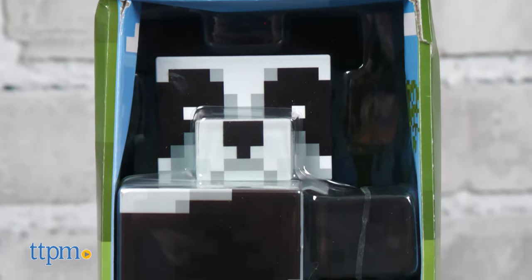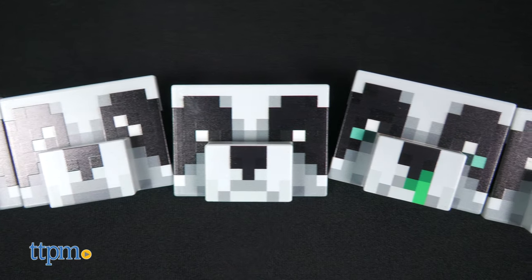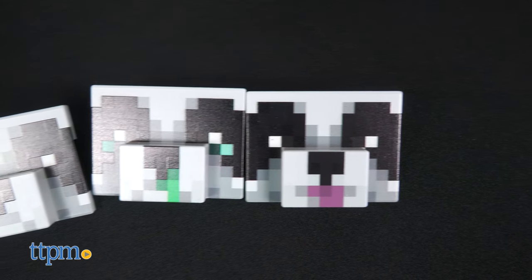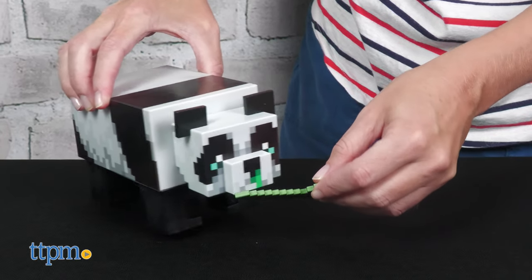Looking just like the adorable creature from the jungle biome, complete with pixelization, this cute mob figure comes with five different faces. You can make the panda look worried, weak, playful, aggressive, or lazy. And because the panda really loves cake and bamboo, the figure comes with a bamboo stalk and smushy cake.